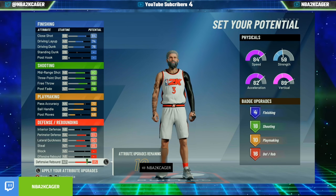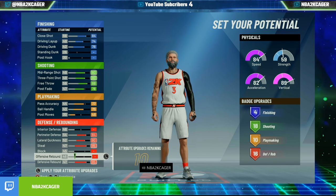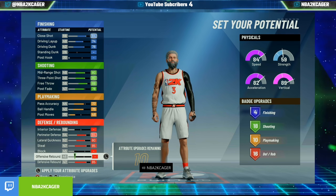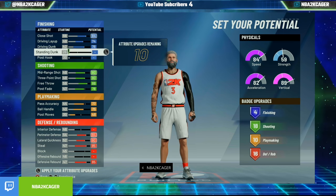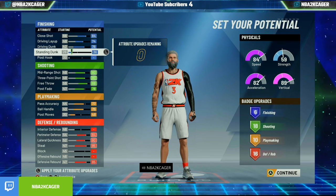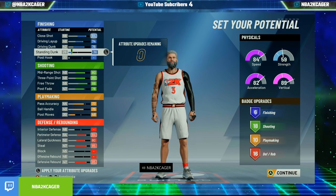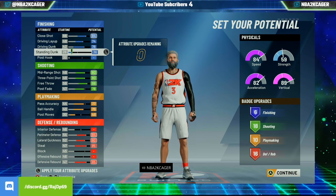So now you have ten points left. This is the tricky part — where does it go? Right there. Six finishing, eighteen shooting, ten playmaking, sixteen defensive and rebound.